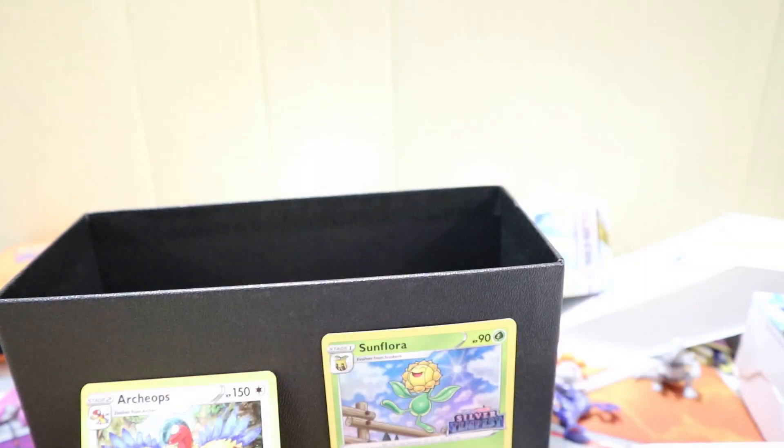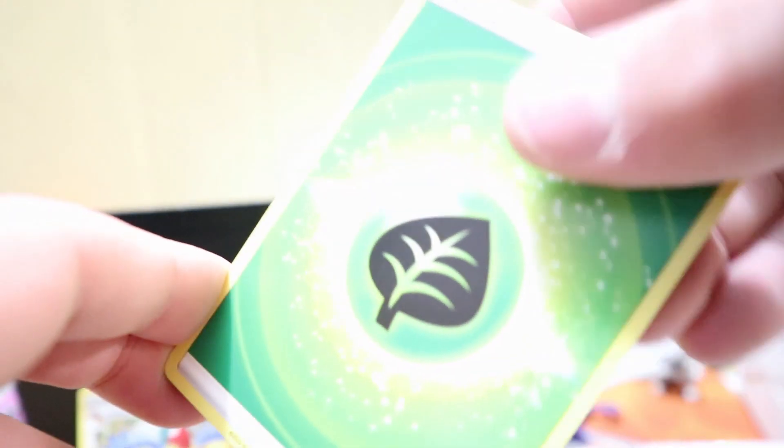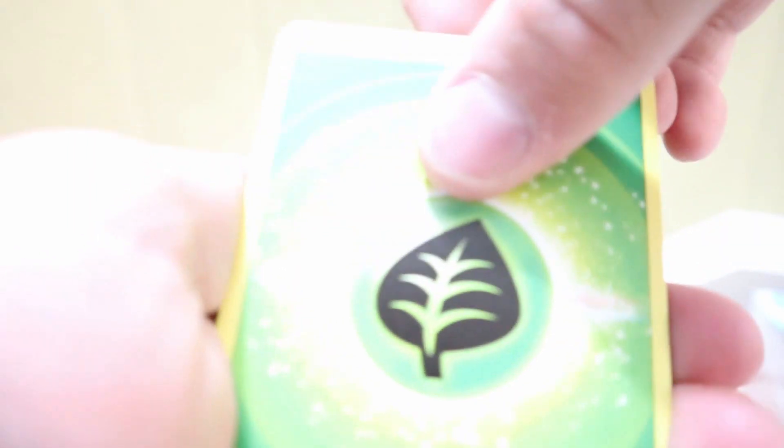Another Vulpix pack. Code card. Four from the back — Grass Energy. And we got it right, I said Grass Energy.